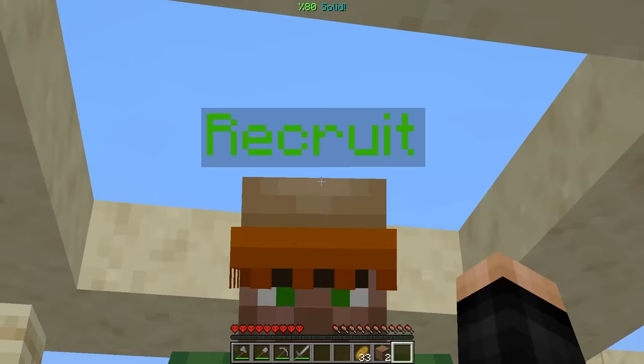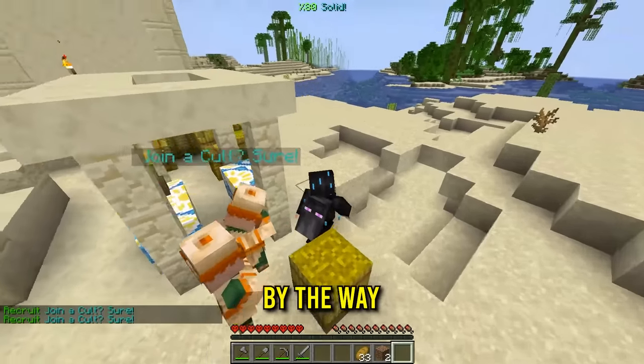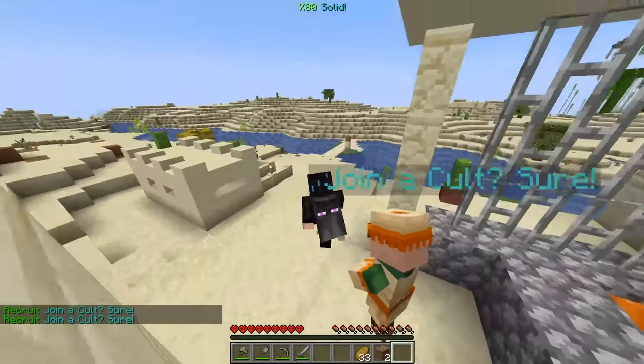If I go up to them, they have a recruit name. So do I just right click them? 'Join a cult? Sure.' Guys, let's go ahead and join the cult — by the way, don't do this at home. I am just doing this for villager purposes. Let's grab two, number three — straight this way, gentlemen. Mr. Guard, we got the villagers right here — can I go inside now?